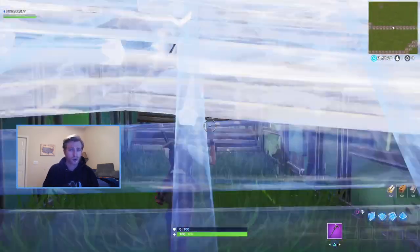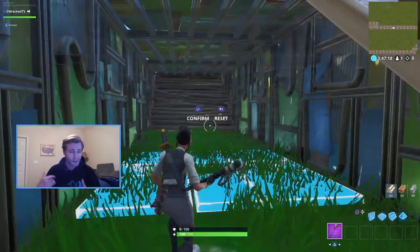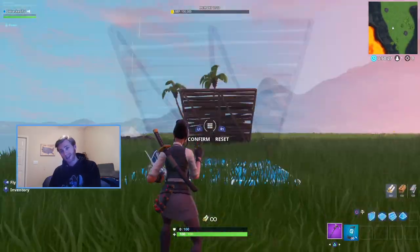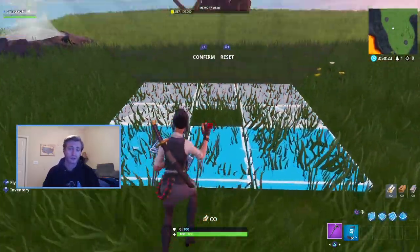A common mistake, especially if you have a low sensitivity, is looking straight ahead the whole time. You would have to be like a step away from the ramp to start the edit, but because you're running, you'll almost be under the ramp by the time you can actually start drawing it. It's way easier to just look up and give yourself the extra time.